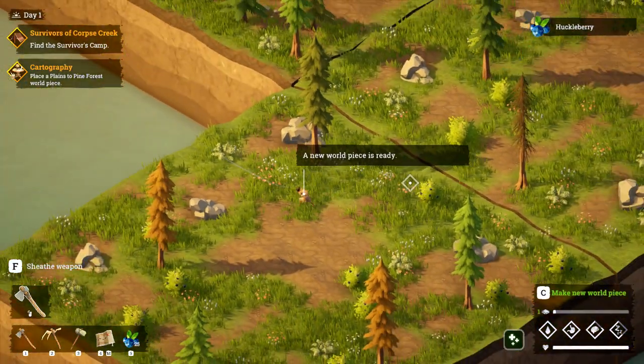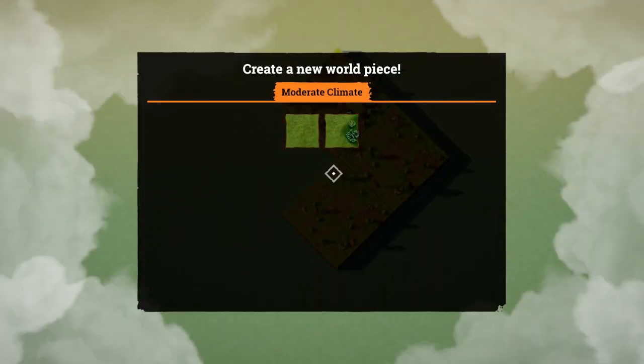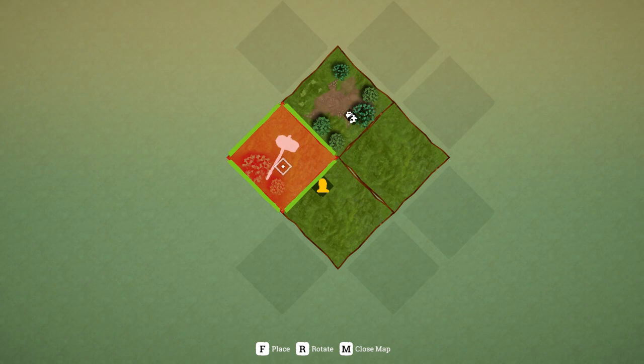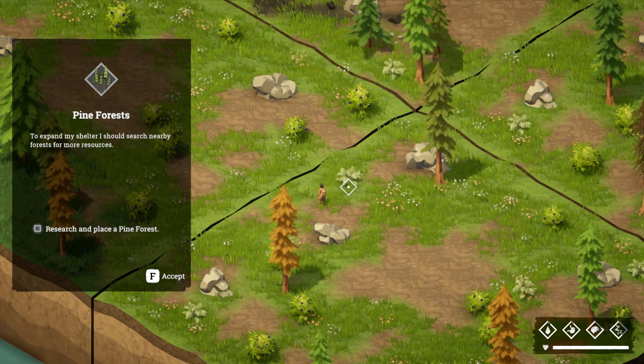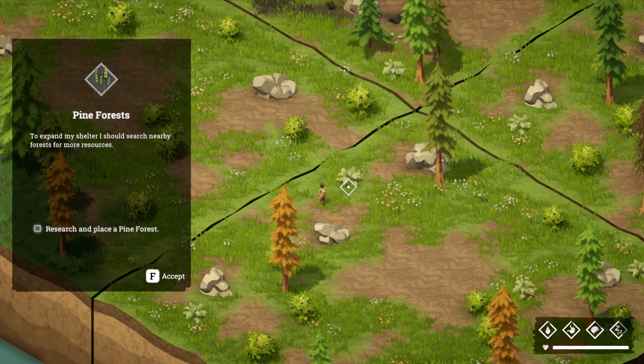A new world piece is ready! Okay, that explains why I couldn't place it before - I wasn't losing my mind. It's saying that's a no-go but that's okay. Let's try it here - okay, pine forest. To expand my shelter I should search nearby forests for more resources. Let's go.